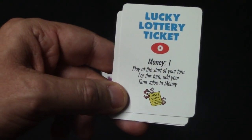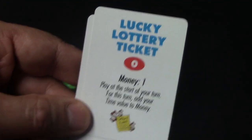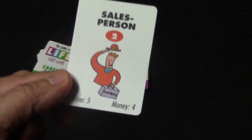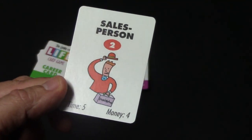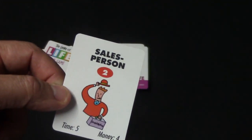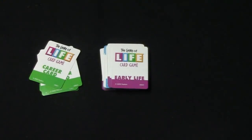There are also cards that let you add your time to your money or your money to your time. One card says 'Add Time Value to Money.' So if you're a salesperson with four money and five time, you add the five to the money, giving you nine money to spend on that one turn. Another card, 'Take a Sabbatical,' does the reverse — you add the four money to your time, giving you nine time to spend during that particular turn.